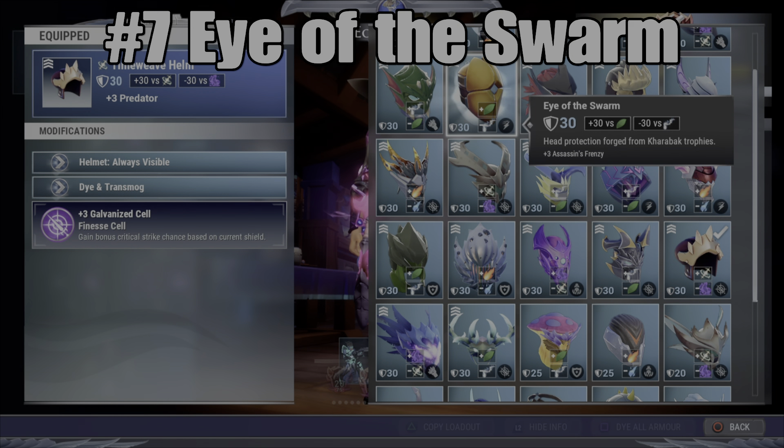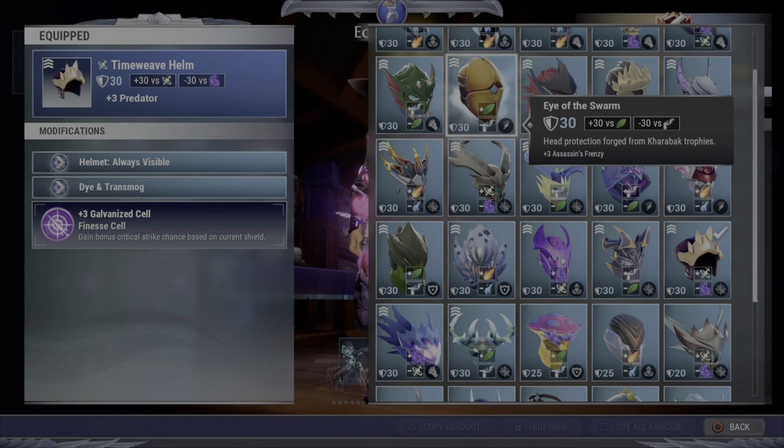Number 7 is Eye of the Swarm. Now this thing used to be absolute trash until a couple weeks ago, but now that Assassin's Frenzy is the most reliable way to get an attack speed boost out of a perk, and it's also a Mobility Cell now, so you could go ahead and stick Evasive Fury on that Mobility Cell. I don't recommend running Assassin's Frenzy Plus 6; it doesn't really do that much, all it gives you is a little extra duration on the timer. So I would stick Evasive Fury in there if anything, or a Mobility Cell if you're running Wind Fury.